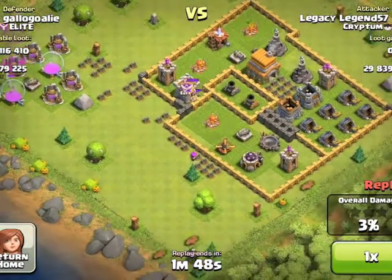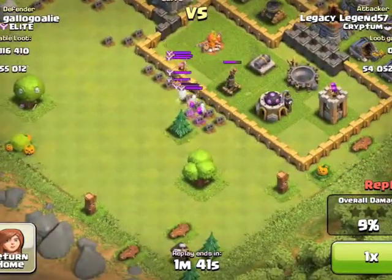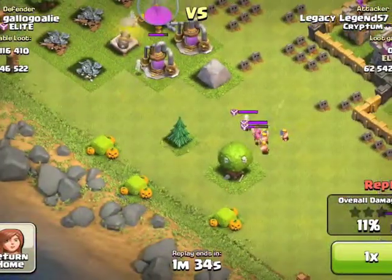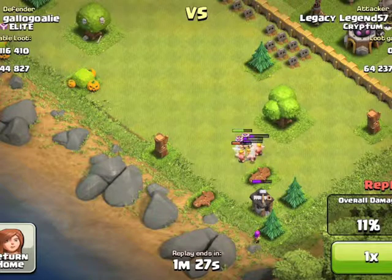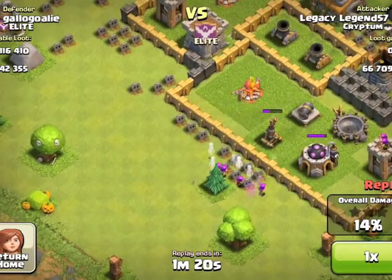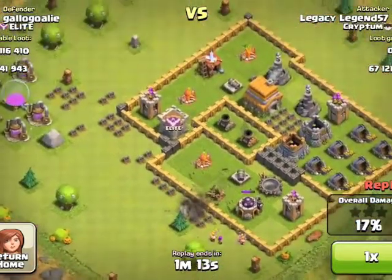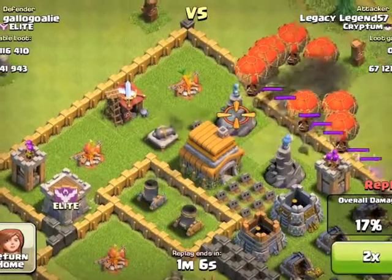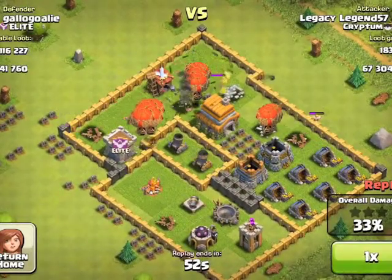This guy — no offense — is not very smart putting all his elixir storage and elixir collectors in the corner. Some people just value gold over elixir, I guess, because it upgrades defenses, the clan castle, and walls. I cut off his troops heading toward mine using only about 10 to 15 barbarians to keep them out. For a high-level attack, you probably only need about 20 to 25 barbarians and maybe 10 archers to lure out the clan castle troops, since barbarians are the strongest infantry and can easily take them out.